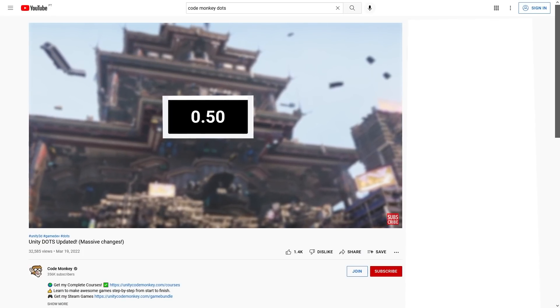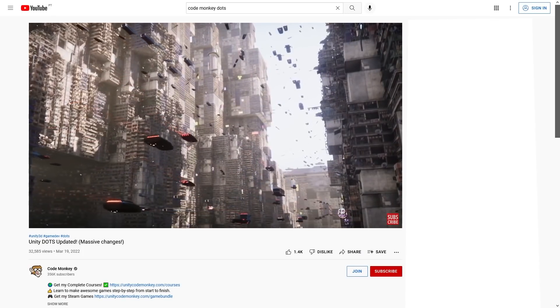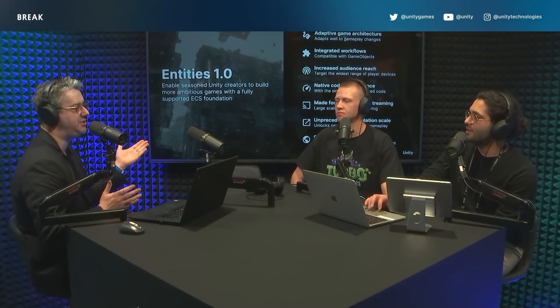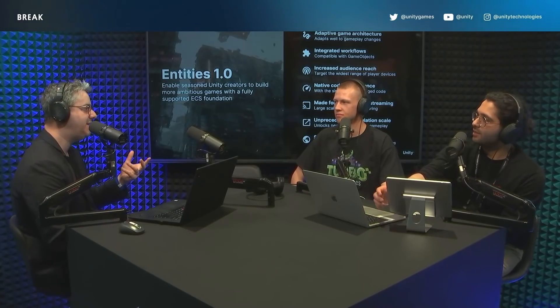Some more news that actually happened before GDC: the updated state of Unity DOTS. I covered it in a quick news video. Basically they just made a massive update and they're on track for launching 1.0 next year. During GDC they had a great Q&A session where they answered a bunch of questions, co-hosted by Johnny from Turbo Makes Games. Check out his channel if you're interested in some more DOTS content.